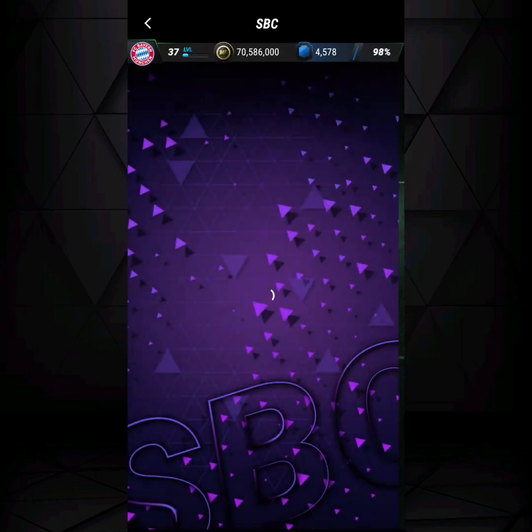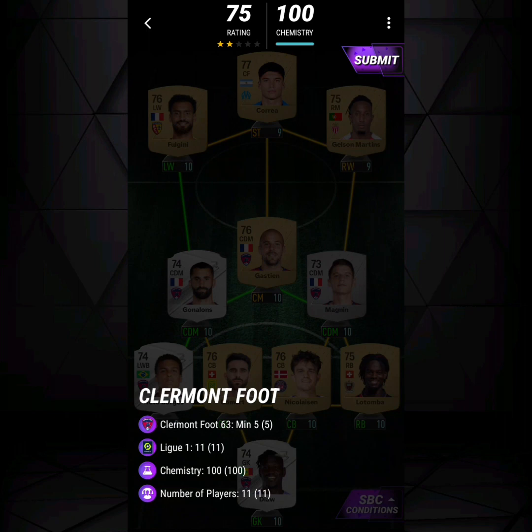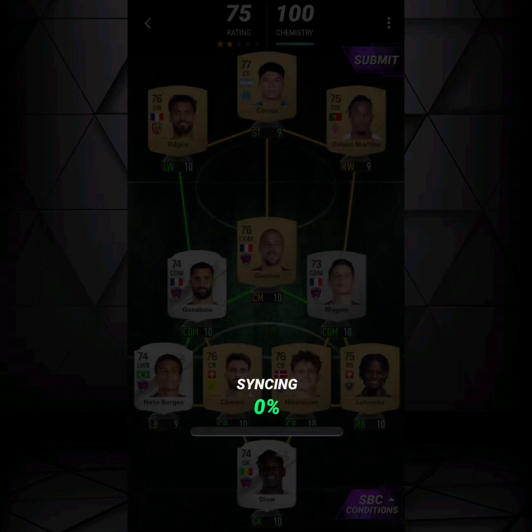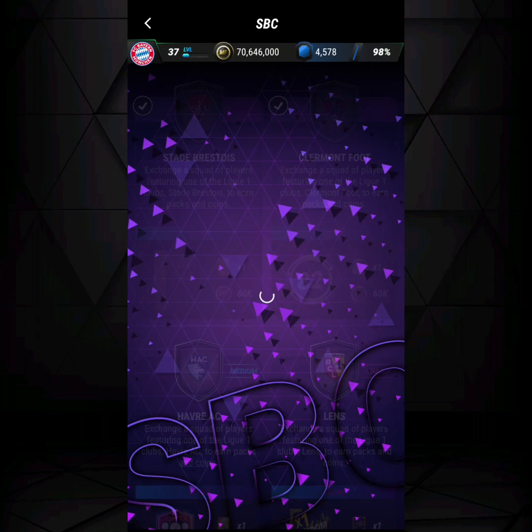Moving on from Stade Brestois, we have Clermont Foot. You need five Clermont Foot players — Neto, Borges, Gonelons, Manian, and Gastian — and the rest, as you already know, sort by duplicates.